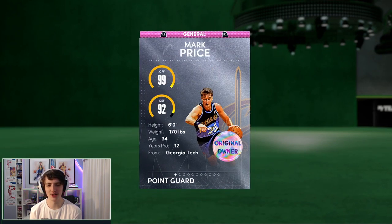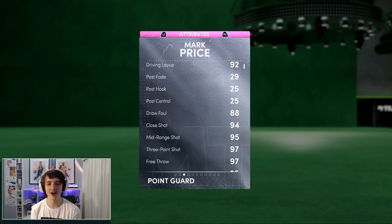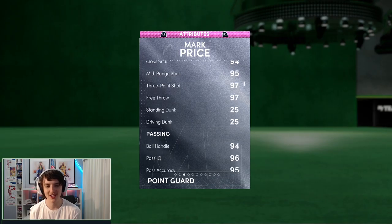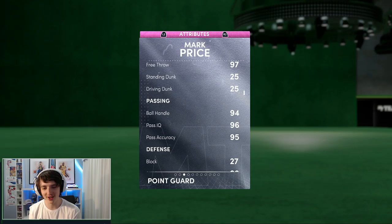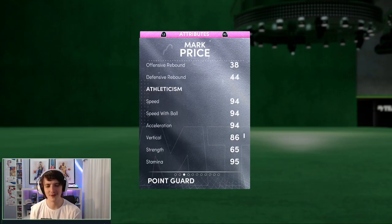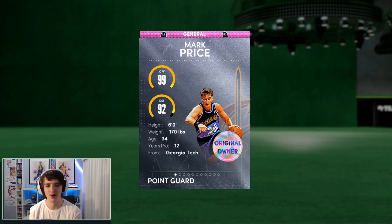He's got a 99 offense, a 92 defense. He is six foot tall — that is the only downside to this card. A 92 driving layup, a 94 close shot, 95 mid range, 97 free throw, 97 three point. He doesn't have a driving dunk. This is all news to me; I've not looked at the stats. I have just purely pulled him and I'm looking at them now. 94 ball handle, 95 pass accuracy, 92 steal, 94 perimeter defense. He has a 94 speed, speed with ball and acceleration. This card is fast, especially if you put a shoe on him.